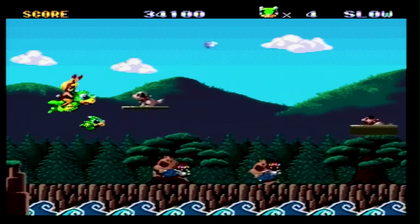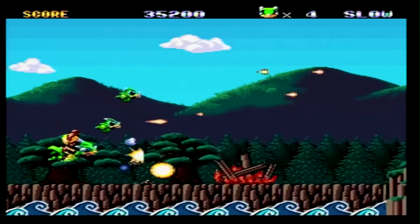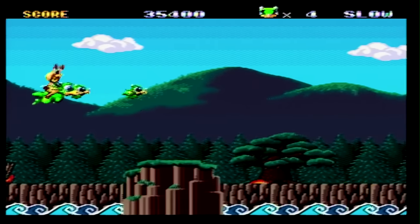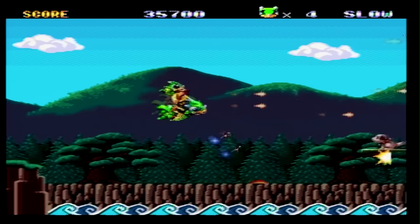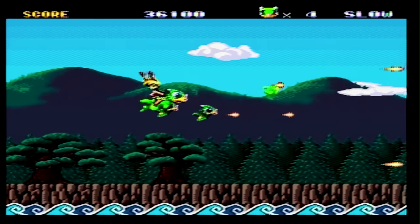KO is a rather average shoot-em-up. The controls are straightforward. A switches your movement speed between slow and fast. B is your main attack. The one thing that sets it apart is that throughout the levels you have two smaller dragons who fly alongside you and assist you by shooting straight ahead. Pressing C will fire these dragons at your enemies in a spread shot. In order for them to respawn, you need to stop shooting for a few seconds.